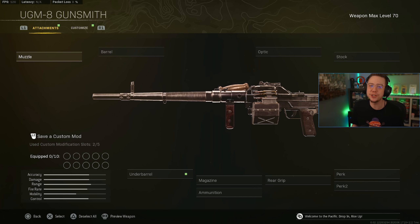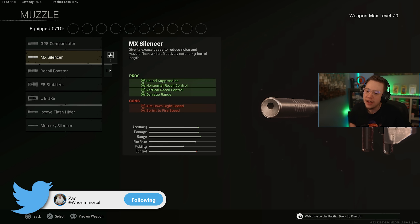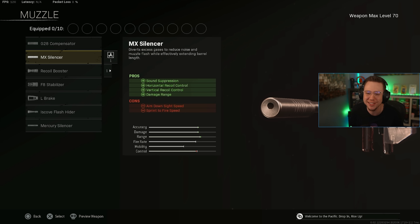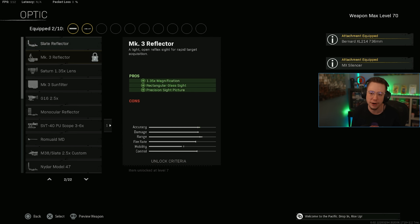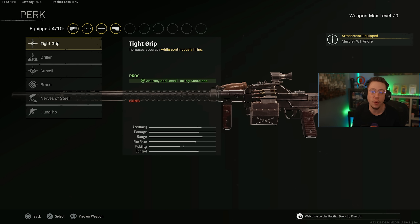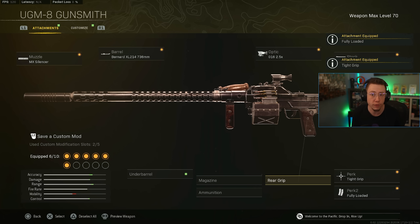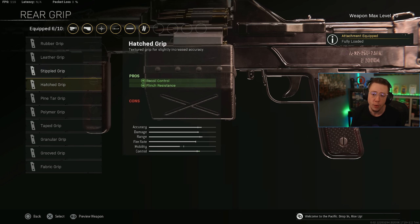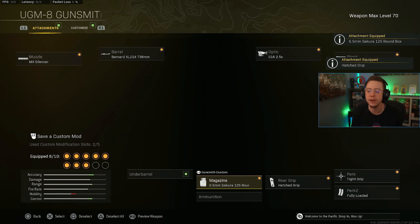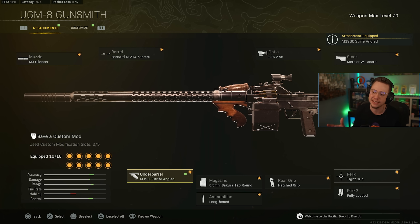For LMGs, no surprise — the UGM is the go-to. It's a beast and a top-tier choice for long range right now. The setup: MX Silencer, 736 barrel, 2.5x or 3-6x optic, Anchor Stock, Tight Grip for perk one (Surveil is also good if you're comfortable with recoil), Fully Loaded for perk two, Hatched rear grip, Sakura 125-round box, Lengthened, and Strife Angled underbarrel for horizontal control. This thing just melts.